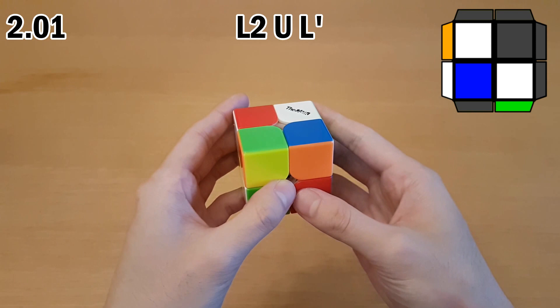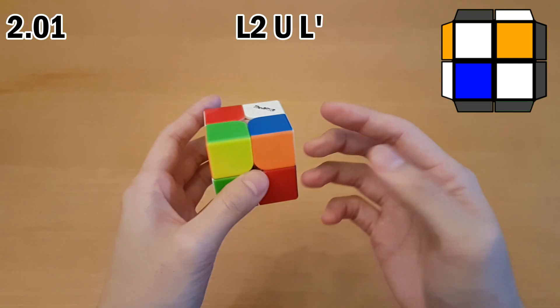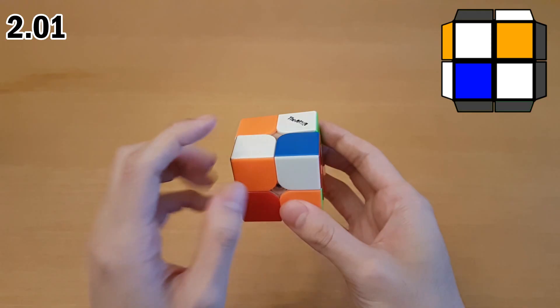I mentioned I can't yet use just three pieces to recognize the case — I'll work on it eventually. So I tracked the last one as well: it's going to be orange on top back here. The first three already told me which OLL it was going to be, so I was just looking for what's on top. Orange, orange, blue — rotate, and this is the case.